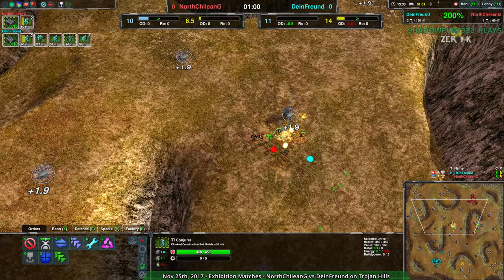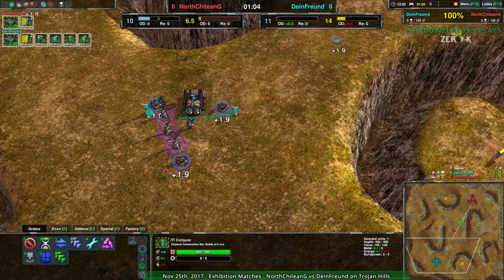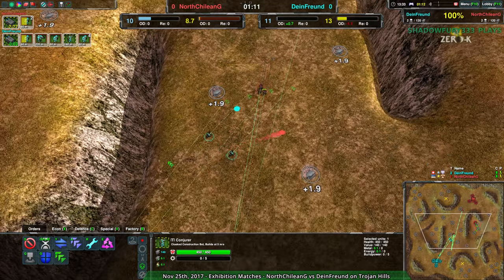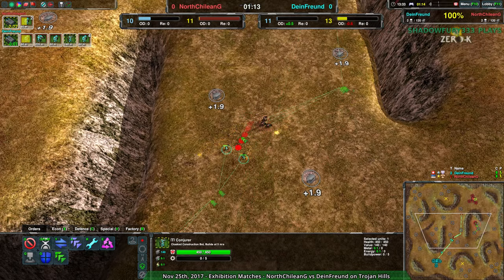Dianfrond focus a little bit more on their opening economy and defenses, less so on their units. While North Chilean G has only just started getting energy structures, they have far larger an army and should be able to get rid of pretty much everything Dianfrond throws at them, at least for now.